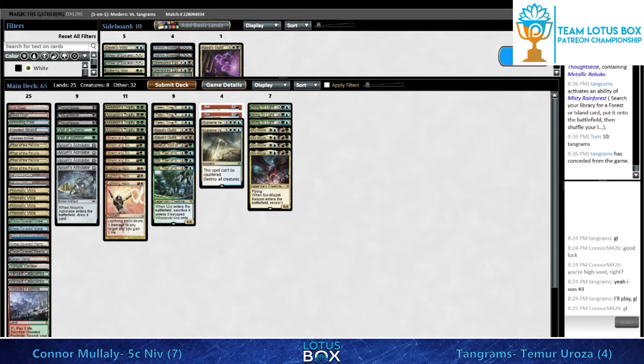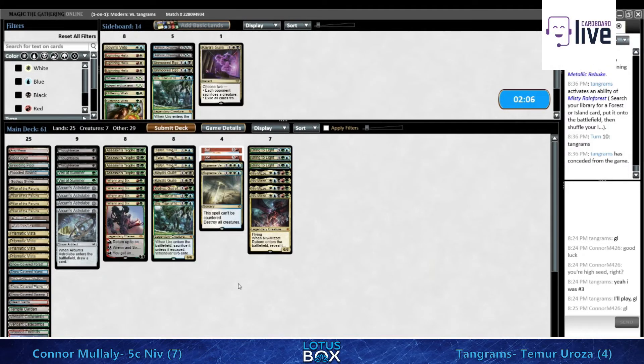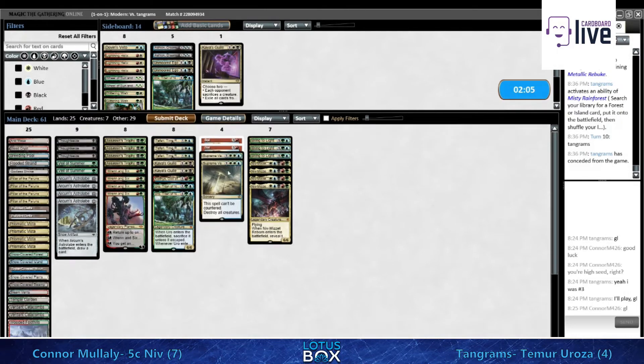We actually didn't notice there was a Mystical Dispute to look out for, so we were wondering why that sequencing was happening. It does play around Mystical Dispute very well - wait until there's only a red spell on the stack, then fire it off. Very nice.